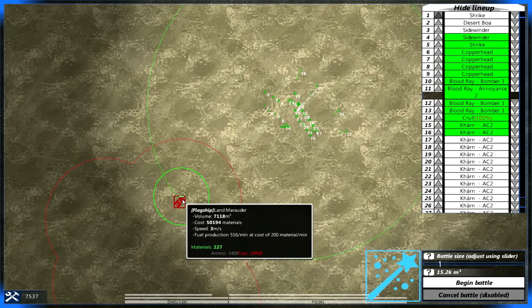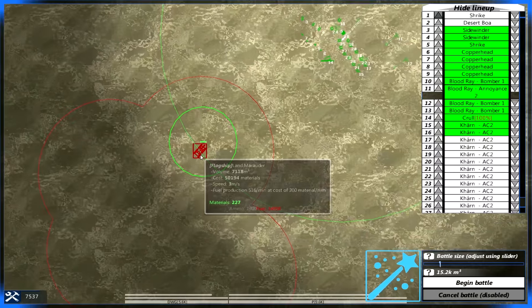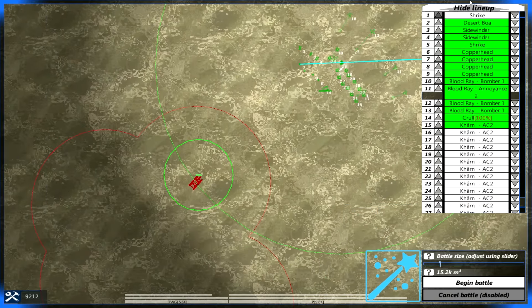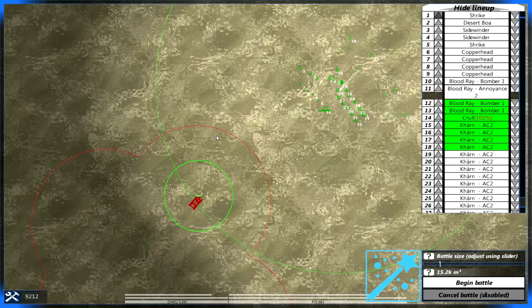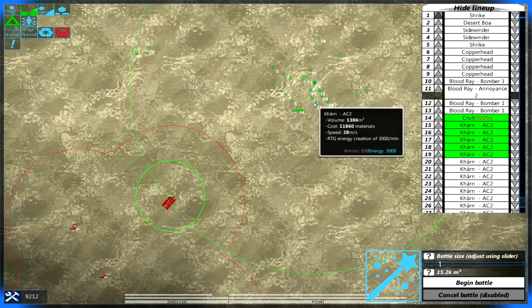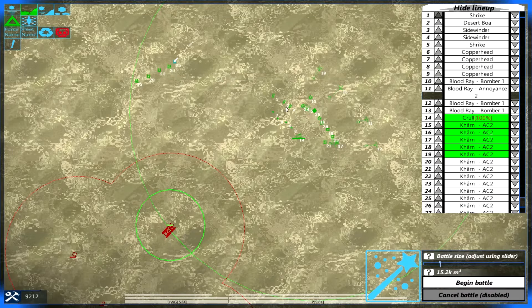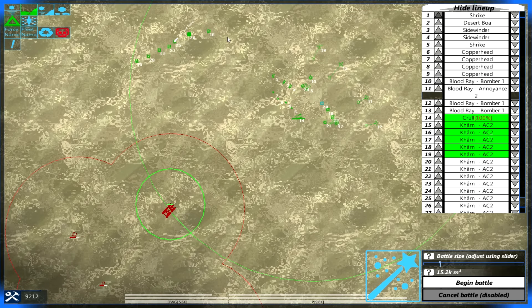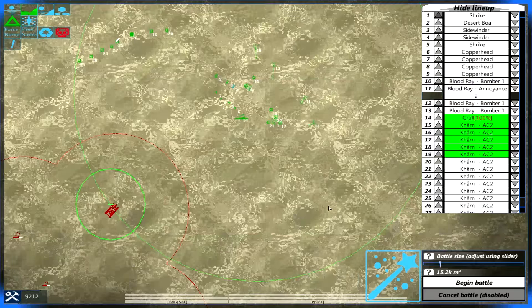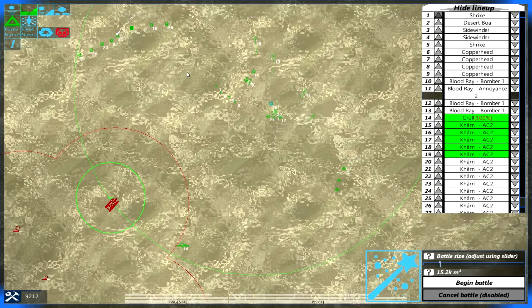The Land Marauder — the final boss of the Dustwind Gypsies — versus a very large group of our forces. What I really should do, to be perfectly honest, is not spawn in everything, because the amount of lag will be atrocious, but at the same time I kind of want to spawn in everything. If I want to capture this vehicle I'll have to make sure I don't utterly obliterate it within seconds, which very well might happen. I don't know how good the Land Marauder is — is it going to be really powerful in comparison to the other gypsy forces, or is it going to be made out of wood like the original Marauder and die very quickly to armour-penetrating shells? I really don't know.